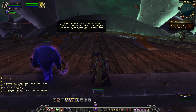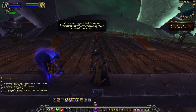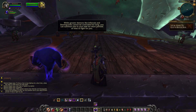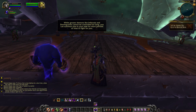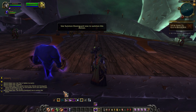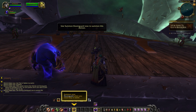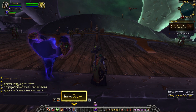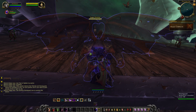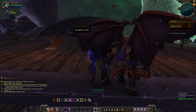While greater demons like Infernals and Doom Guards cannot be controlled for long, you can summon one to your side for short periods of time to fight for you. Use Summon Doom Guard now to summon this demon. Excellent work!